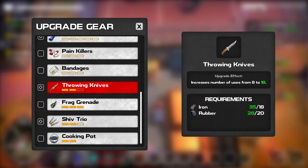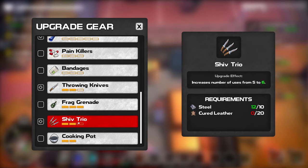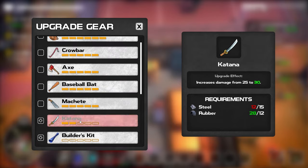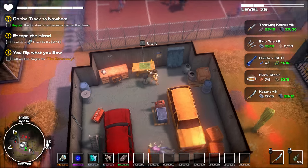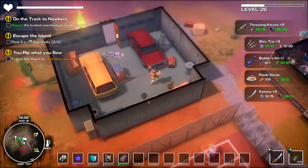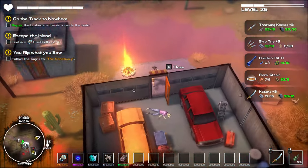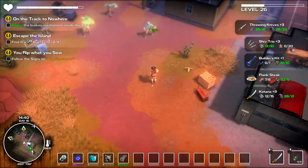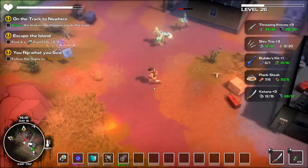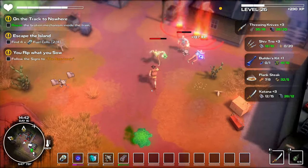Throwing knives I could upgrade but I don't really use those anymore — I just use frag grenades. Let's take off the Shiv Trio. I still haven't found out how to make cured leather. Nothing here I really want to craft. I was looking for something to make explode to maybe damage a car or something.